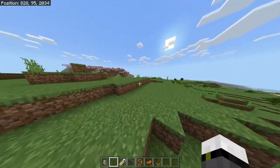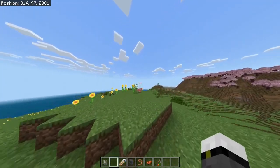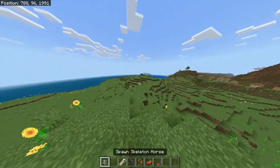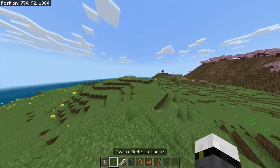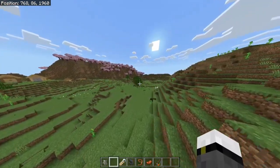They basically spawn during a thunderstorm, okay, so we gotta wait for a thunderstorm, wait for the lightning, and we have a little probability of a skeleton horse getting spawned. If you play on hard difficulty, you're gonna have a higher probability of spawning a skeleton horse from a lightning strike.